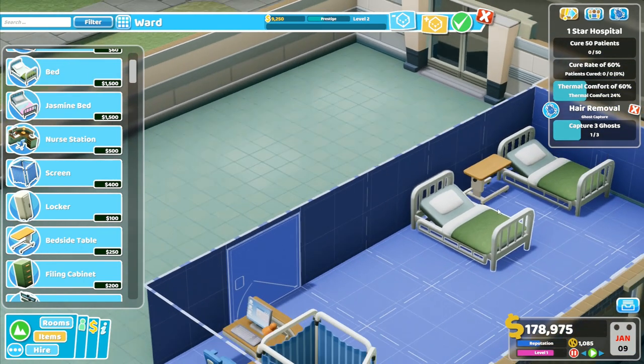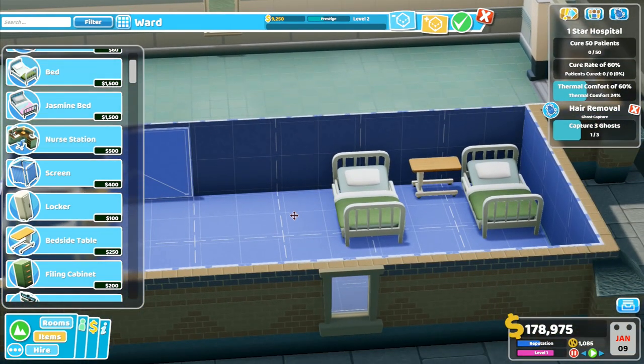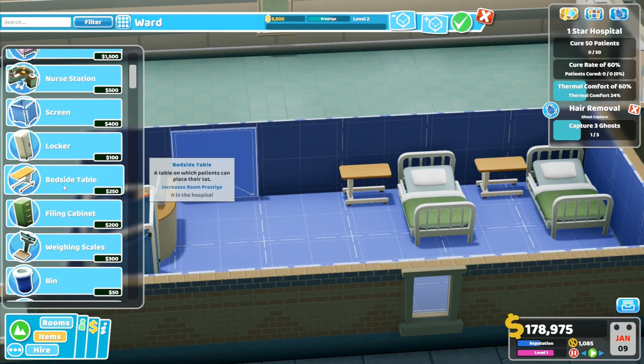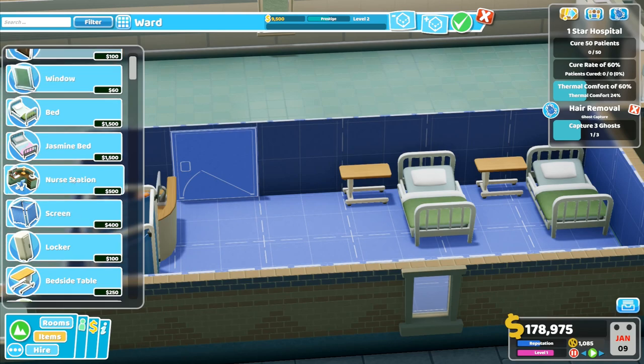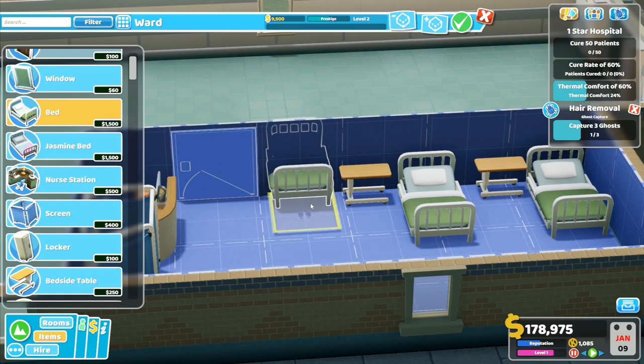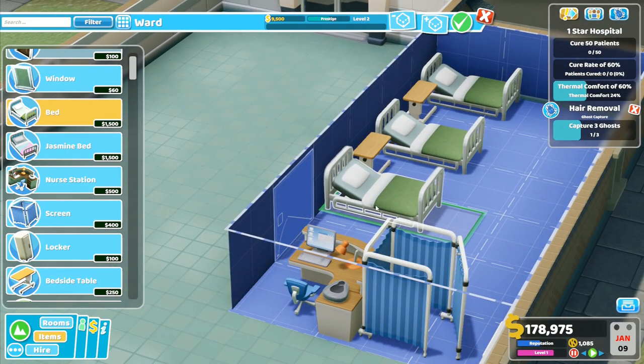That can be moved up against the wall like that, and then I can put that bedside table there so it's up against it, and then I can go with one more bed. The bedside table just increases the room prestige - I don't have to have it. The Jasmine bed - yeah, I'm gonna go with basic beds in this one because we're not going to do everything Jasmine all the time, otherwise it's going to get a bit tedious.